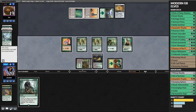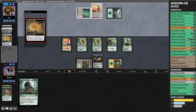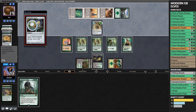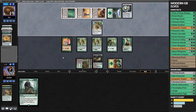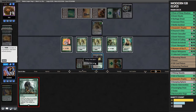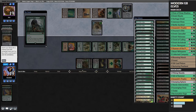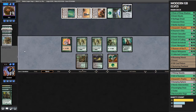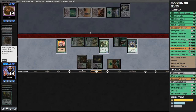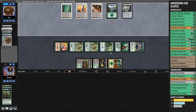Our opponent uses Sylvan Scrying and finds another Tron land, then gets an Expedition Map for the third. We plan to Chord of Calling for Archdruid to pump the team and go huge next turn. Opponent gets their Tron and plays Walking Ballista, which is really good against us. We Chord of Calling at end of turn to get Archdruid, but they ping it down to death with the Ballista. We play Clan-Caller, swing with three creatures, tap the others for mana, pump the team, and get in for sixteen damage.